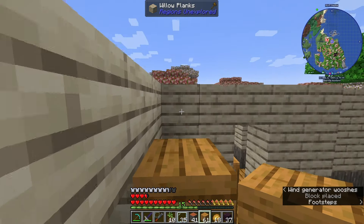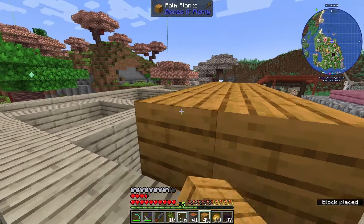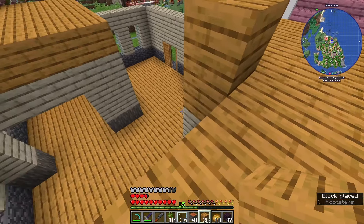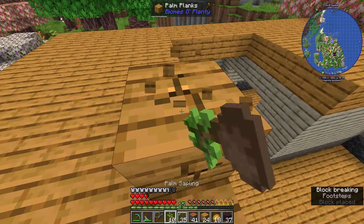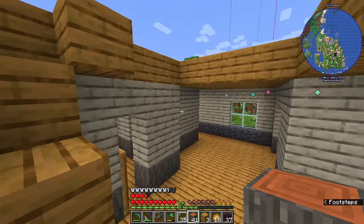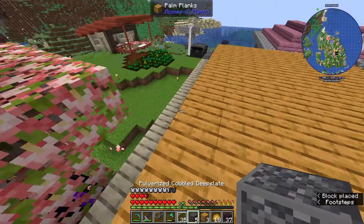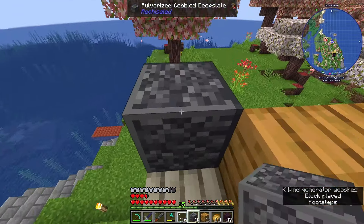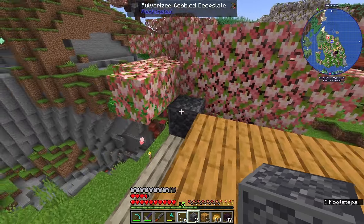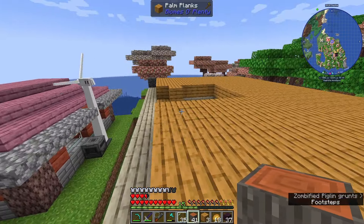We will have a staircase going up in this direction and then our ceiling slash second floor right here, made with those palm planks. We might even get a little stylish with it and have a nice opening right here in the middle of the floor, then put a railing around and section off our rooms. Let's do that now and get these leaves out of the way. We'll continue this pattern with the pulverized cobbled deep slate and experiment with more details later. I just want to get the bulk of the house finished so that next episode we can spend time on the interior.